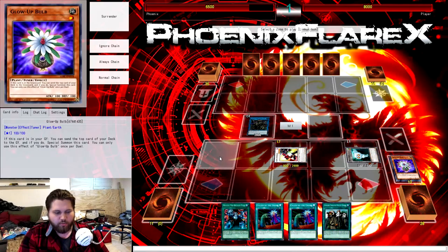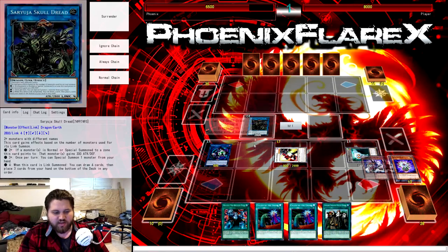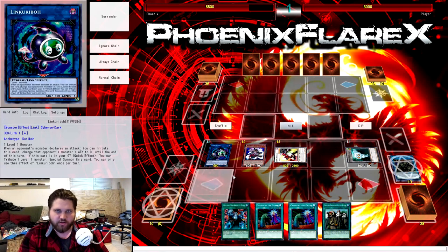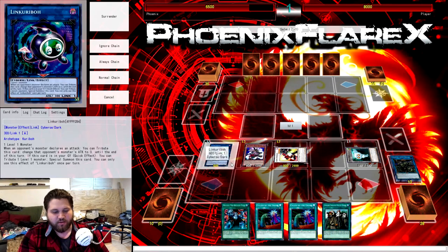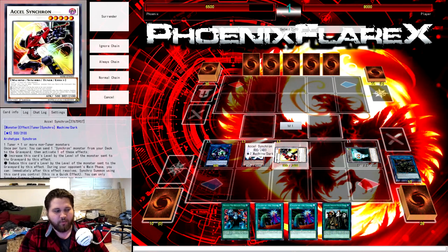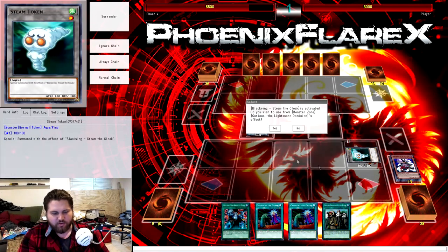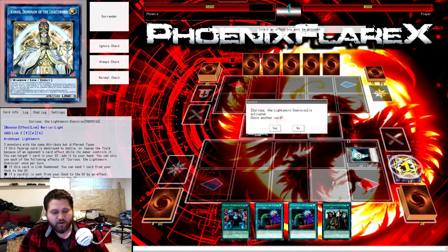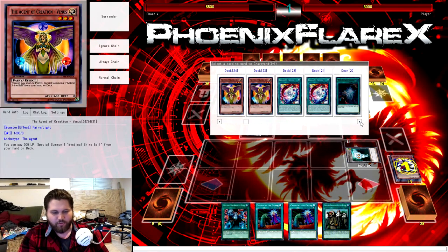From here you're going to link the Glowbulb into Linkkarribo. Then you are going to use the Steam, tributing Saryuja, getting that off the field — he's already served his purpose, the game is over. So then you're going to go into Curious, the Lightsworn Dominion, because you've got Linkkarribo, Blackwing, and Excelsynchron. They are all Darks with different types. Your Steam is going to trigger, your Curious is going to trigger, and then you are going to ignore Linkkarribo's prompts for the rest of the game.